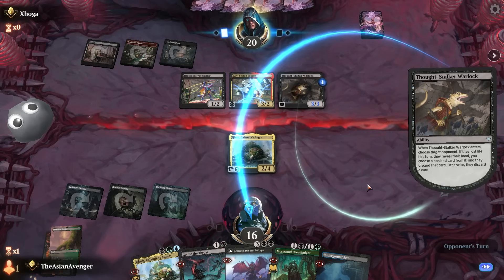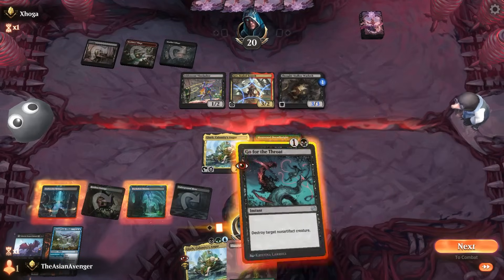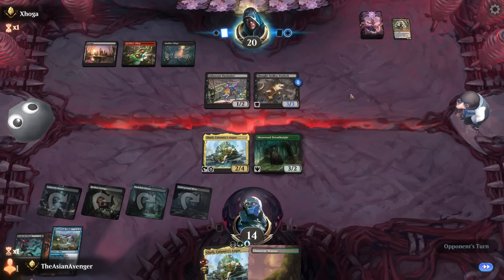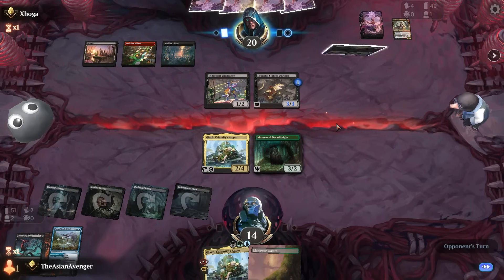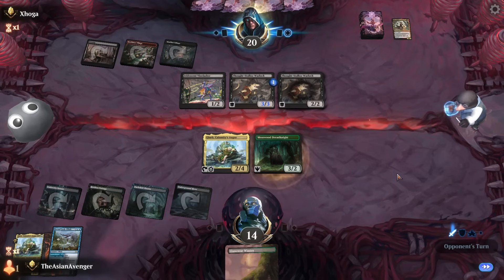Bat God is a problem and it's going to be extremely resilient and gain me a lot of life back. They're probably sitting between Go for the Throat, Atraxa, or randomly Glarb — but I don't think they're taking Glarb when they already have to deal with one. Whale on top — can't play it though. I've got to get rid of Gev because Gev keeps fulfilling its own nonsense criteria. At least now I can double block Thought Stalker Warlock. This time they don't get to choose — they revealed their hand and discard accordingly.